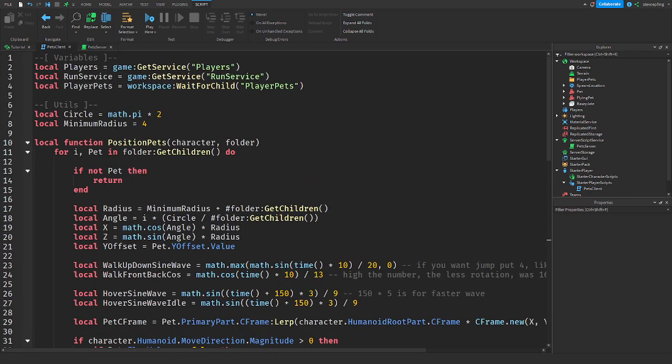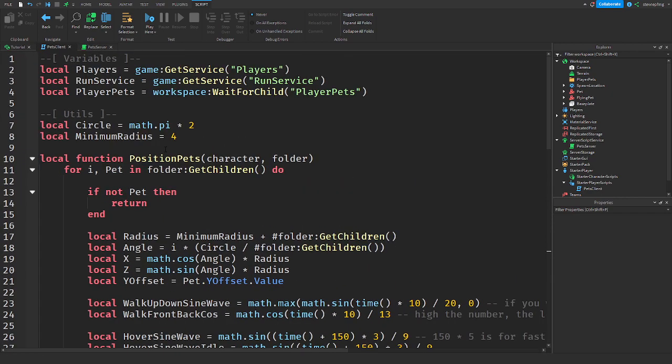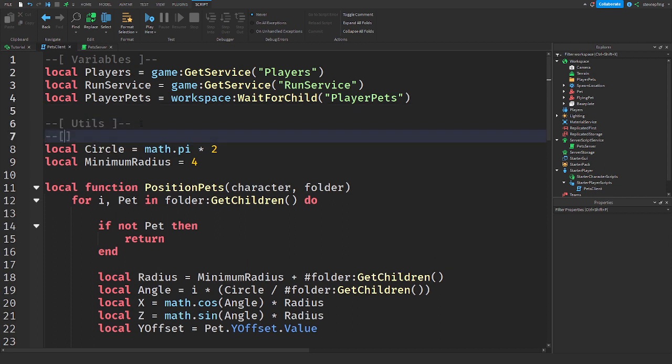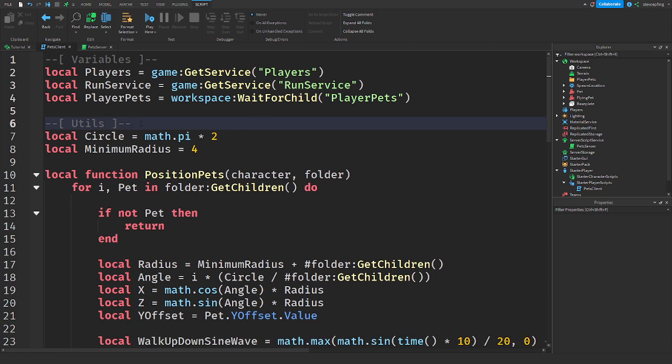The client script is quite a bit bigger — but not too bad, about 50 lines. First I'm getting variables. I'm getting the Player service, RunService, and the PlayerPets folder in Workspace.